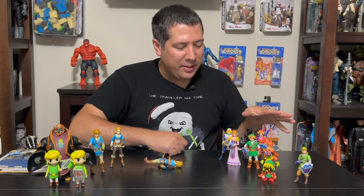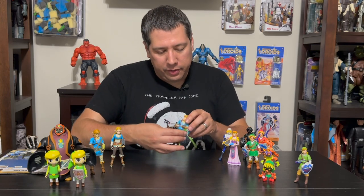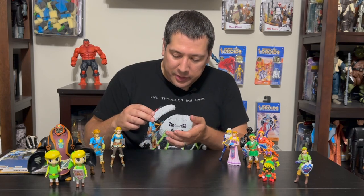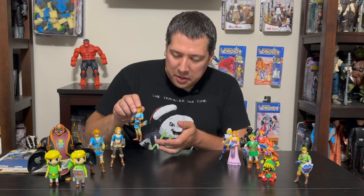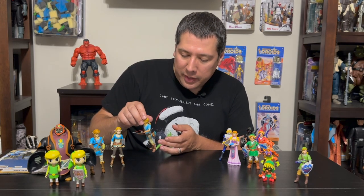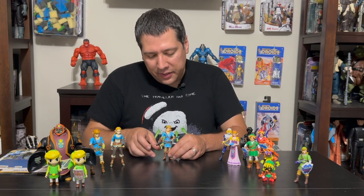I wish they kind of rounded it out and did a Ganondorf — that would have been amazing. And then we have the Link from Breath of the Wild. This Link came with a bunch more accessories: a bow with a little string, an ancient arrow, a Sheikah Slate much smaller than the one coming with the new Zelda figure, and a Quiver with arrows.